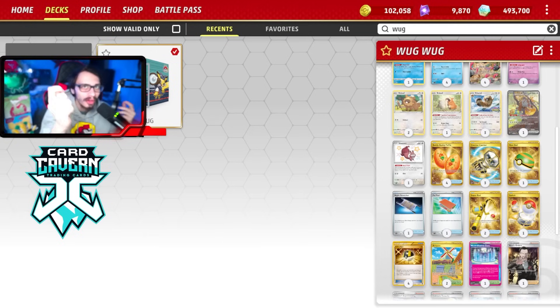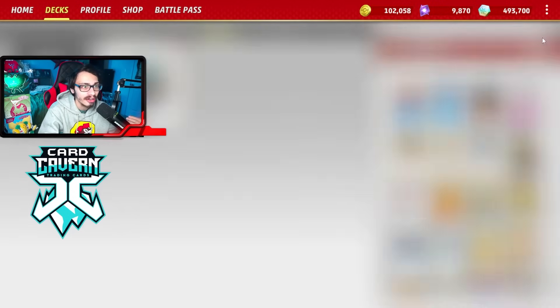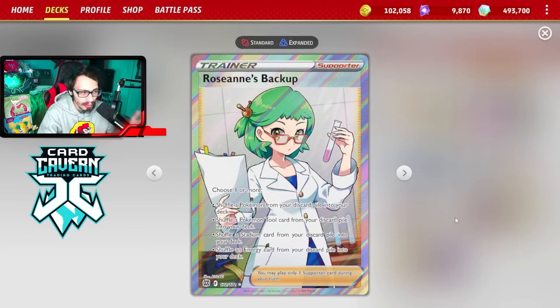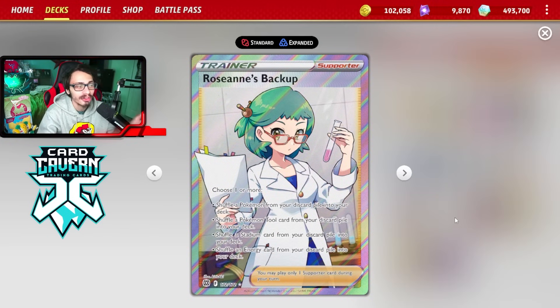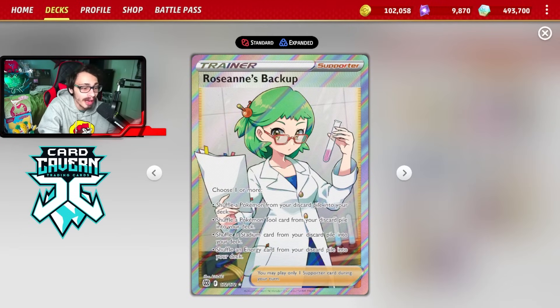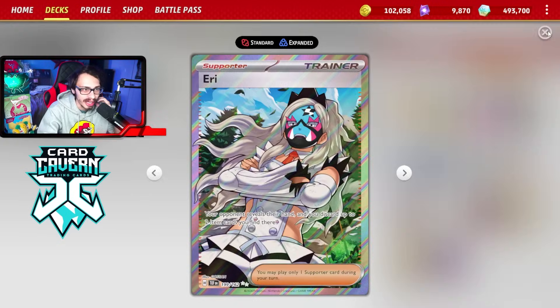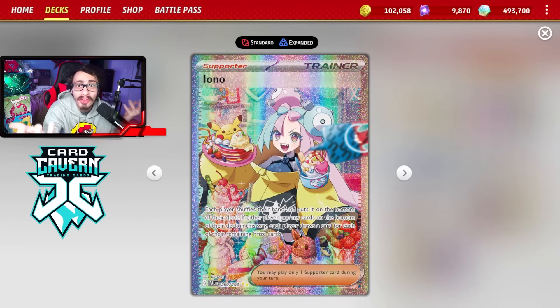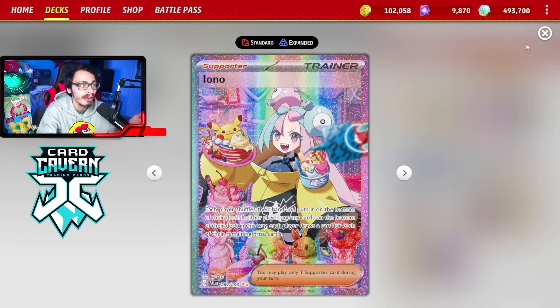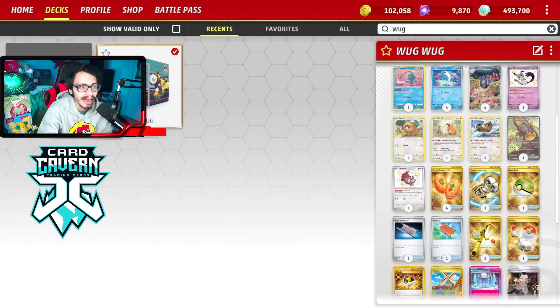One thing I find in this deck is sometimes the opponent tries to Boss Bibbrel and stick it in the active for a couple turns. So I like having DT just to retreat Bibbrel. Also if you go first and your opponent has a slow start, you can sometimes build up Wugtrio with DT and Psychic Energy. We also have Psychic Energy in case we ever want to attack with Mimikyu. Roseanne's Backup allows us to get Reversal Energy back — it puts an Energy from the discard back into our deck along with a Stadium. It's a great way to get Reversals back, very important if you prize Reversal Energy. We're not playing heavy Iono because we don't want to always Iono the opponent since it helps them put cards back into their deck. That's why we're playing two Iono. Let's go show off Wugtrio in action with these new upgrades.